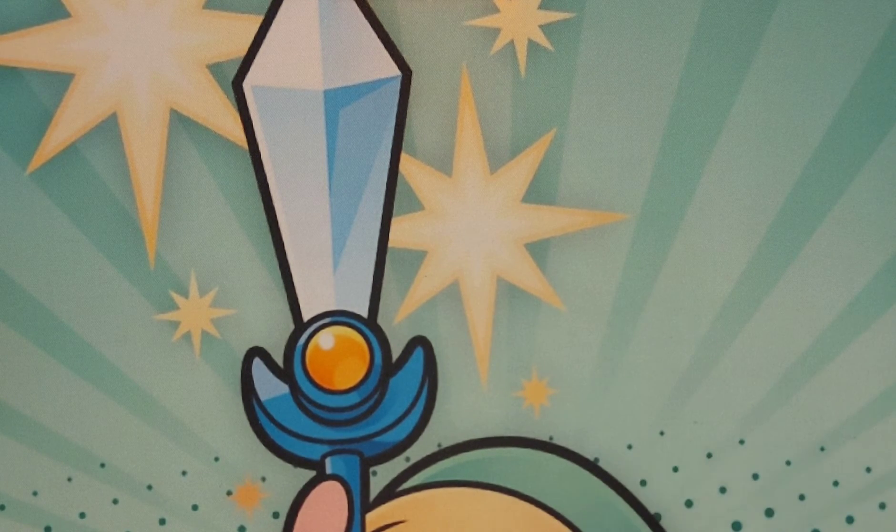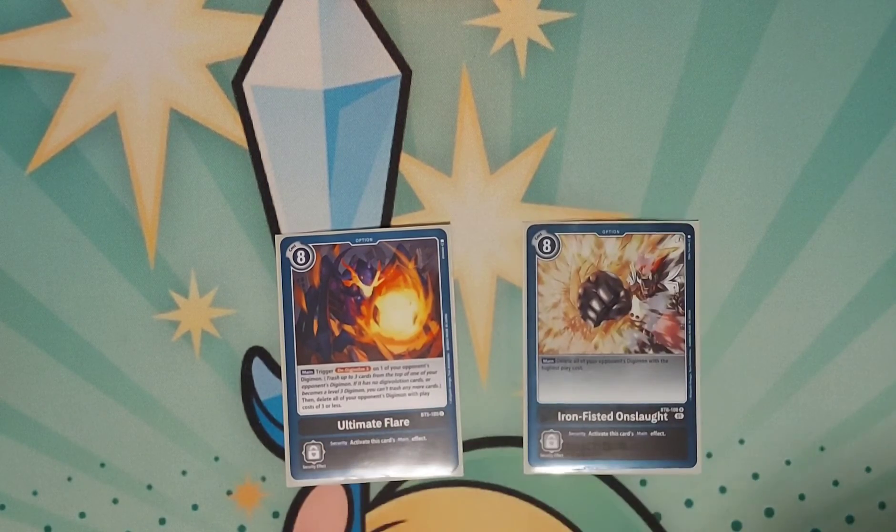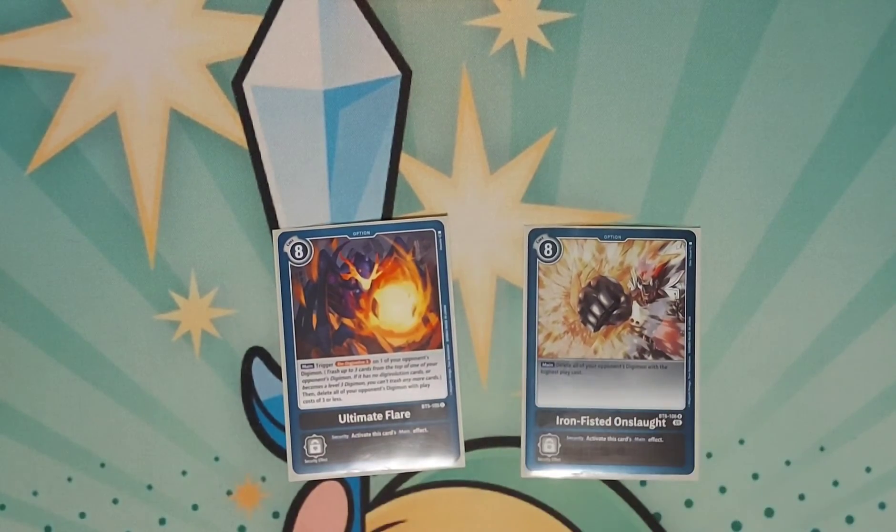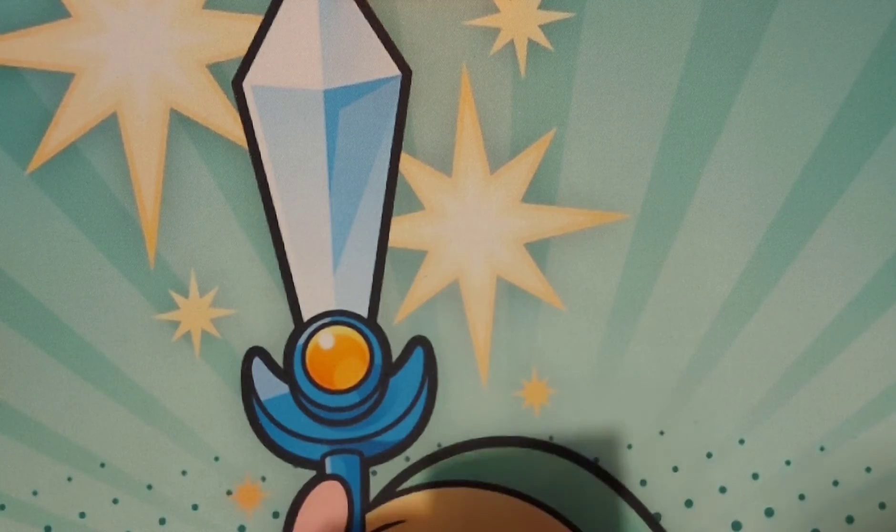I haven't won a match with it yet — I played a quick game yesterday because I was so excited. He hit a Tidal Wave in his first security check, so I got to play another Ultimate out and could have wound up, but I never got the chance; he ended up winning on the second turn. Last two cards: I run one Ultimate Flare for D-Digivolving and board-wiping a bunch of Rookies, and then Iron Fisted Onslaught. I'm still on the fence — I might switch to just two Iron Fisted Onslaughts, because it seems like when they know you're playing a black deck they'll hard-play more without fear, like, what's he going to do — D-Digivolve me, burn an Iron Fisted Onslaught?